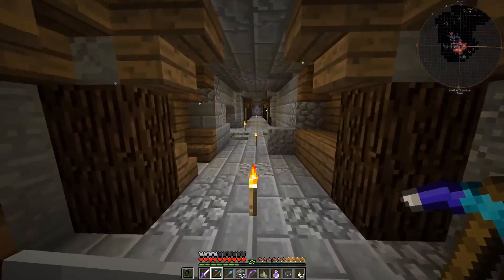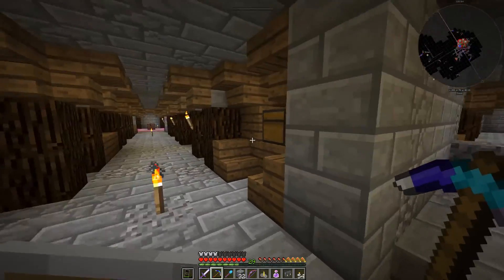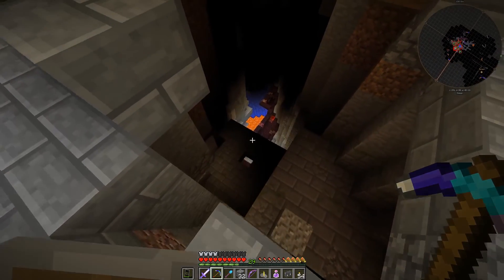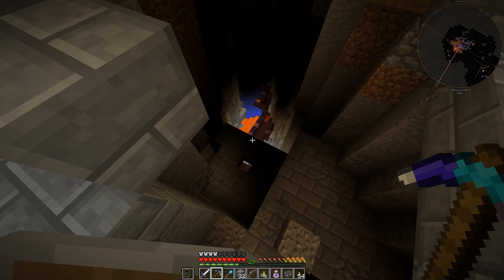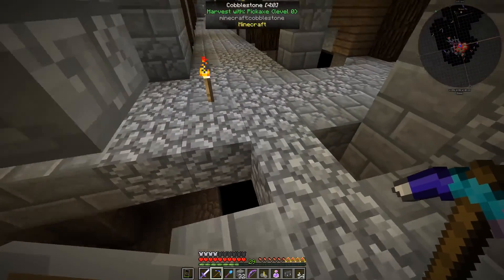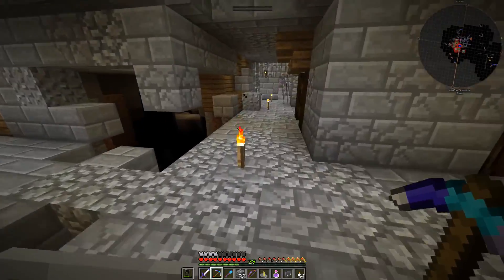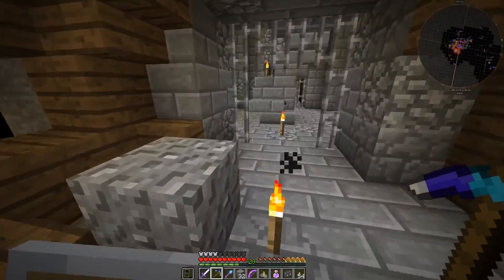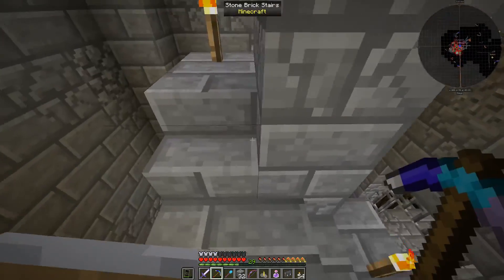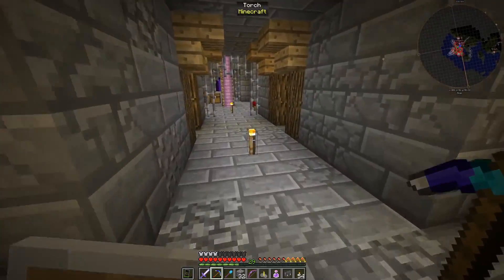That was a lucky find — I almost just went right by that. We can see all the way down to the last level of the dungeon here. I kind of want to just jump down into there, but the Hardcore Darkness makes caving a bit more difficult because you can't really see that far — you don't know what you're getting into. And in case you didn't notice, I kind of like my Minecraft being a little bit tougher.